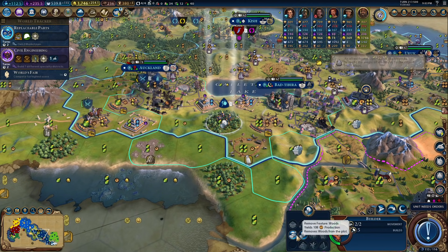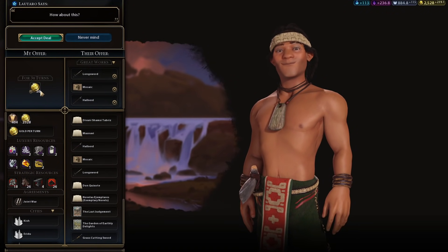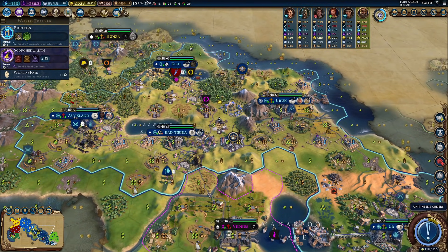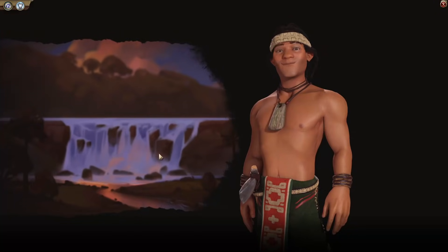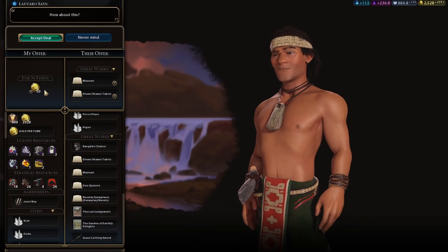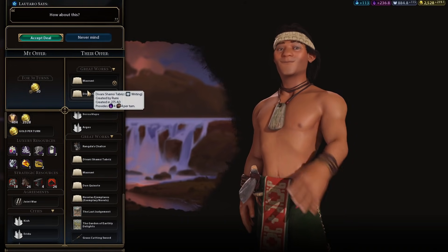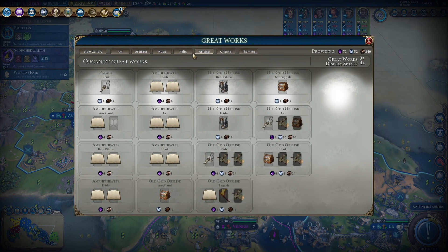11 production — that is absolutely crazy. Can we just buy these three? 50 gold pretenders. Let's go ahead and buy. We're trying to fill up our great works. Let's just buy these two things — 50 gold pretenders. We're going to buy it from Mapuche because it takes away from their culture. Our great works are filling up.